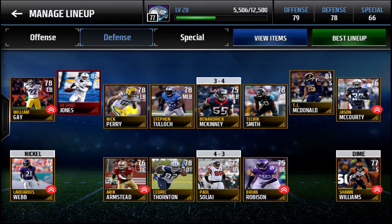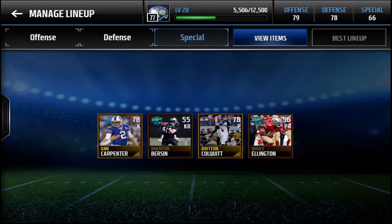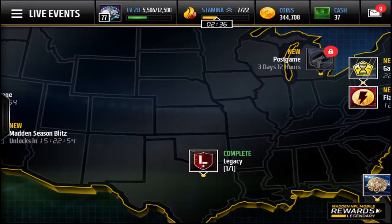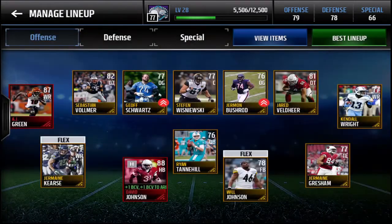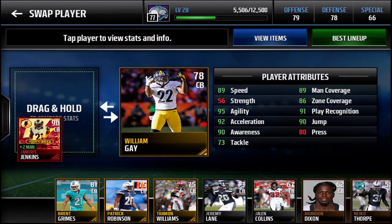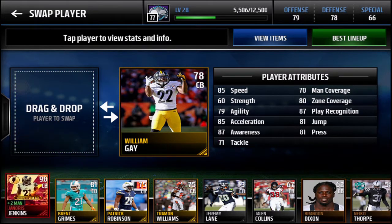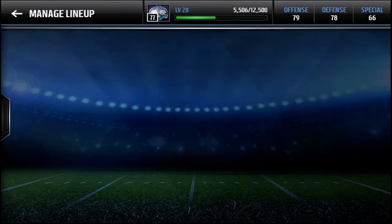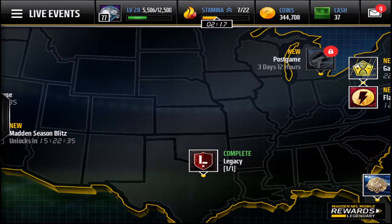That's my offense. My defense has an 88 Rashad Jones on it, and special teams isn't anything crazy right now — I just bought a kicker and punter. Comparing now that I think about it, my top cornerback Janoris Jenkins is obviously going to have better stats. He does have 95 agility as well, which I didn't notice — great card, but I'll probably end up selling it.